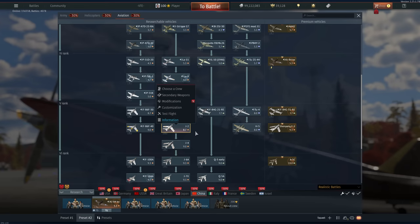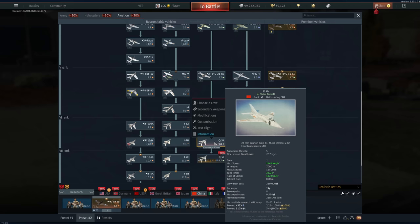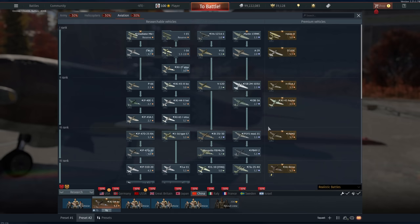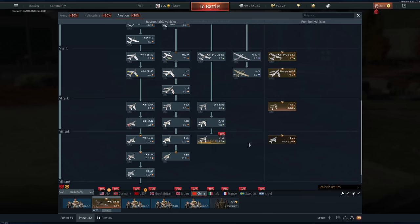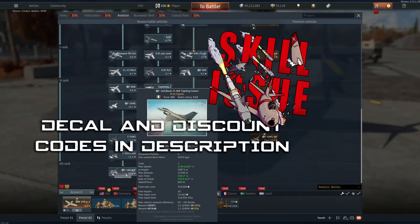Rank 5 — J-2 is basically a MiG-15. Rank 6 — the Q5A at 9.0 is basically a discount MiG-19 with flares. Yeah, it's very good. But again you're going to be better off with the A-5C because it has Magics, it's very easy to grind with and higher rank. If you want to do it the talisman way: go J-2 to the Q5, then get the F-5, then get the F-16 MLU.